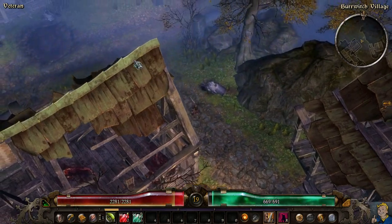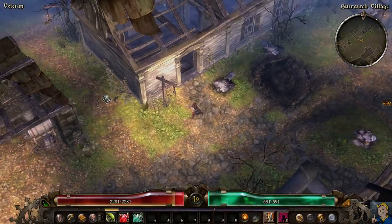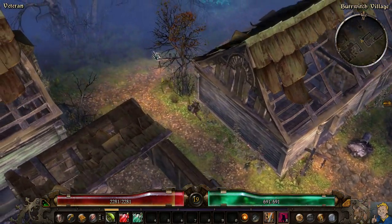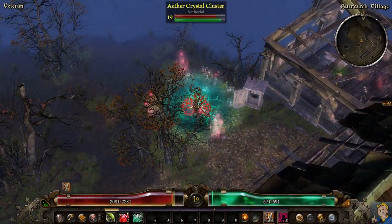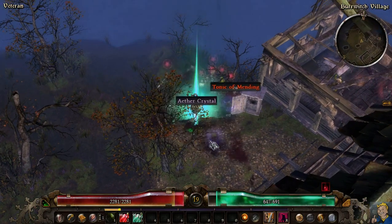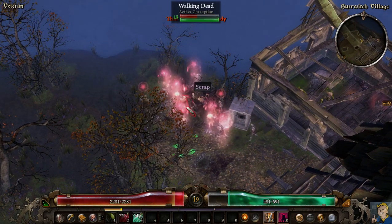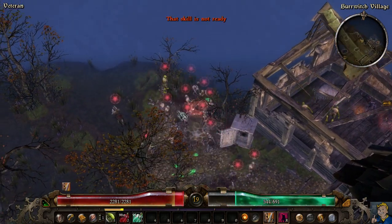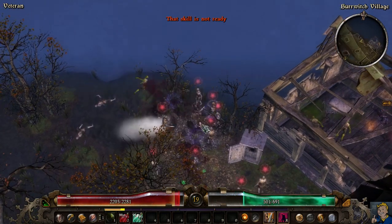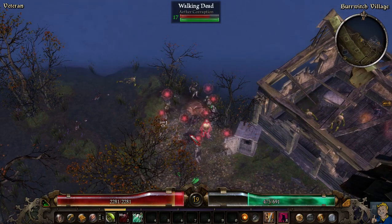One more level and I'll be getting the witch fire ability. And at level 20 I'll be changing some cool gear. I decided to buy an axe from the shop later because the swords I have were only for an assassin build.